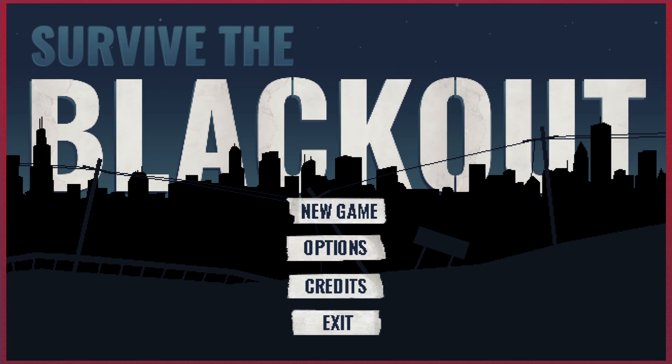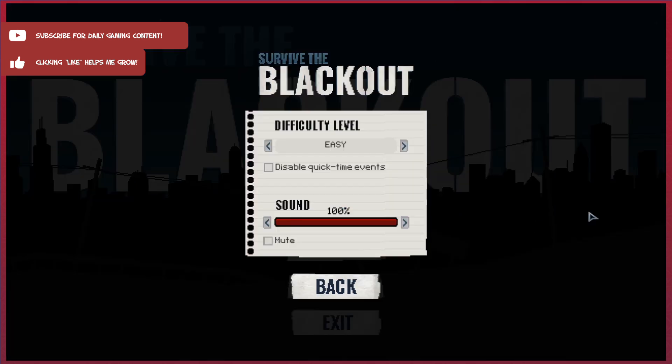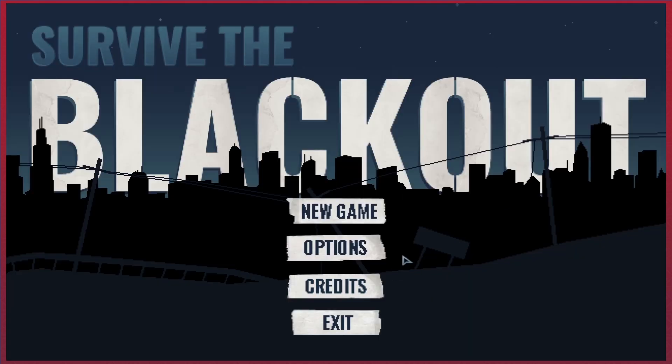I do like the sort of narrative survival games - it works out quite well. As we normally start out, we'll take a look at the options. Effectively there are none, however there is one which I love: disable quick time events. That's something you don't see that often, but I really do like it. You've got a difficulty slider and a sound slider - not a separate sound effects and music slider, because the music in this game is effectively ambient, so it doesn't really matter that much. But it is nice that they included it all the same.